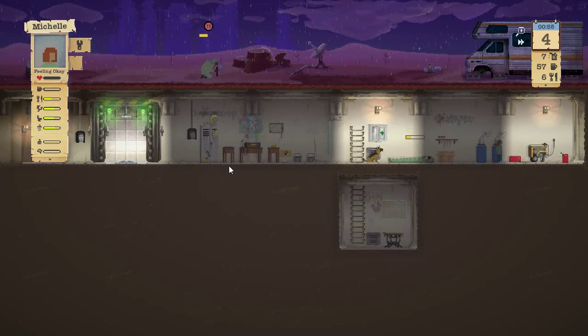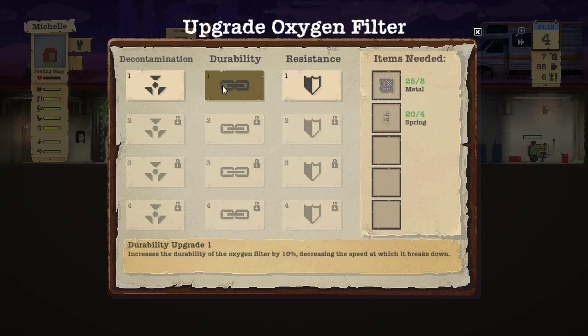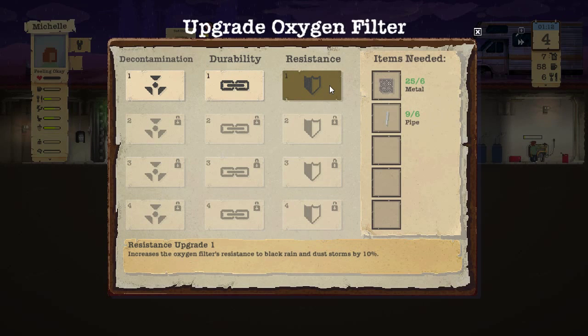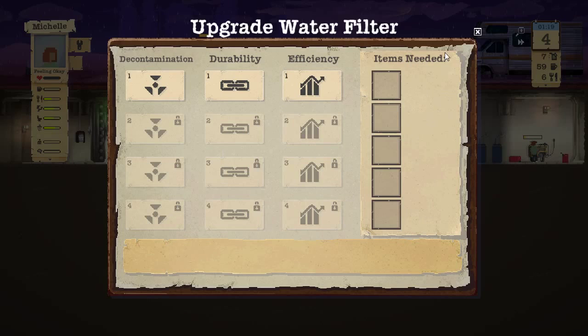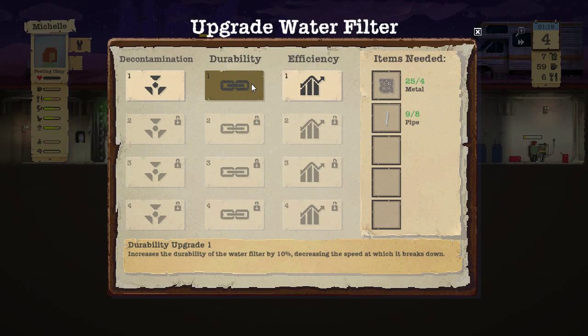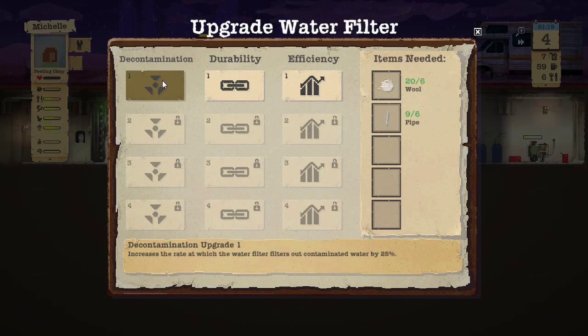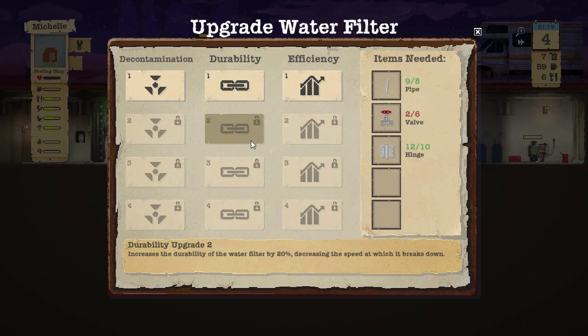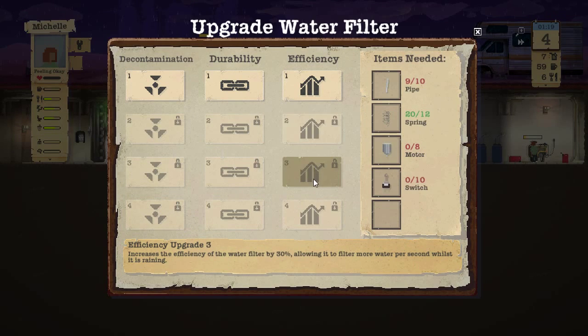Let's see what we can upgrade. The oxygen filter — we have durability and resistance upgrades available. We could actually do two upgrades on that one right after another. The water filter would take almost all our pipes. Leather is needed for efficiency there too. Pipes are very valuable at the beginning — once past level one it becomes other items, though level three needs more pipes again.